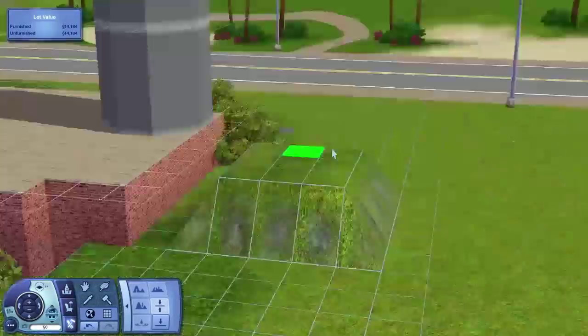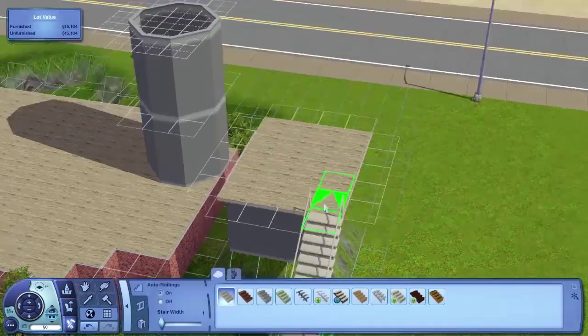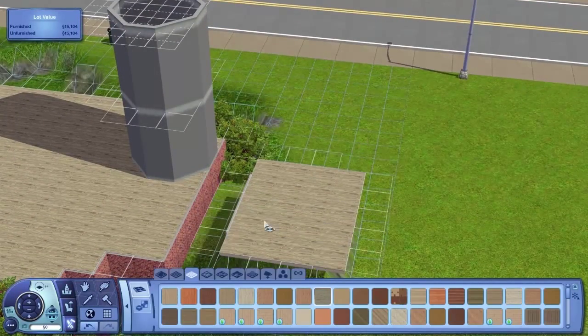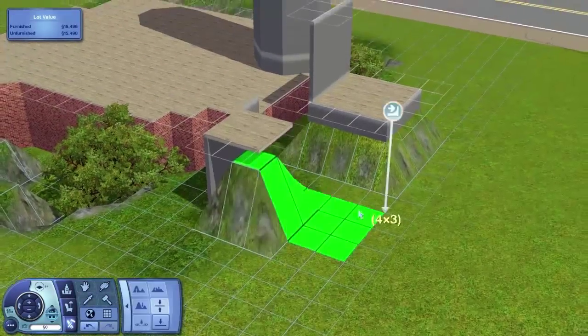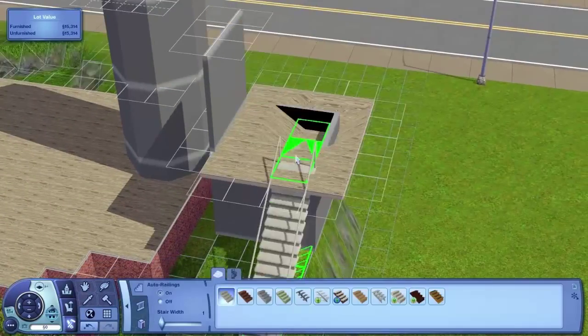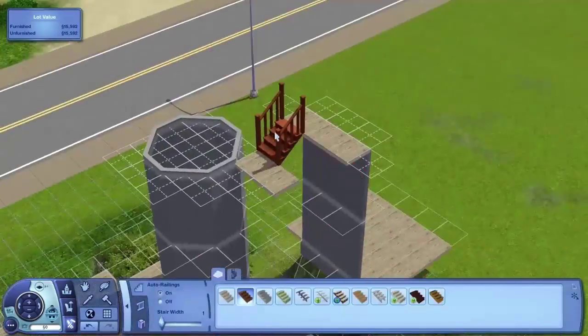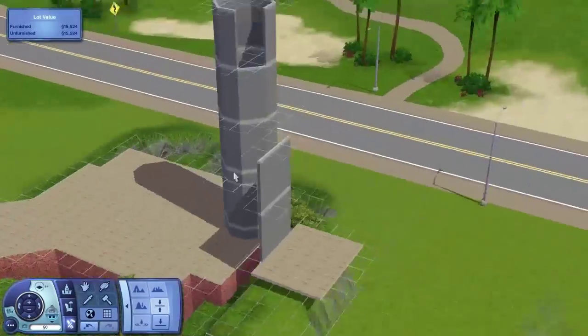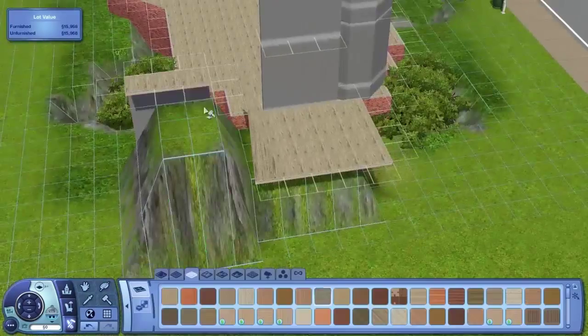Now you can see me messing around here. I spent a lot of time trying to do this — what I'm doing essentially is attempting to raise the height of the walls on every level by the height of 4 clicks, or the height of stairs. Anyways, I'm just raising the height of the walls, and I had a bit of time messing around trying to get it right, and you'll kind of see why I've done this when you see what I'm building.